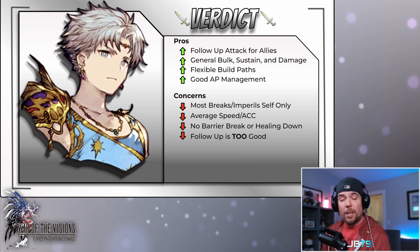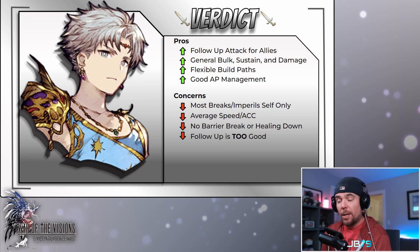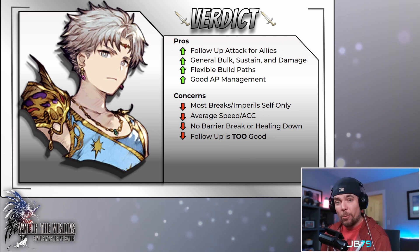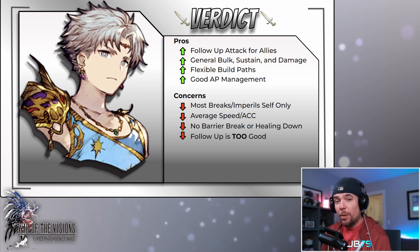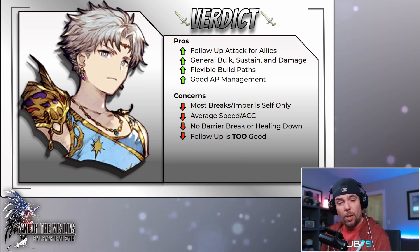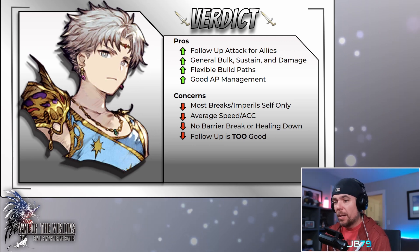My last point is not really a negative for Bartz per se, but more a concern for the game. In my opinion, his follow-up attack for allies is way too good and difficult to defend against. I think this is a problem Gumi is thrusting onto the entire player base by handing out Bartz as a free initial get, and I have no doubts they're doing that to maybe sell a solution down the road. I'm particularly worried about this ability for the cheese that you can build around it in manual play — it's probably my biggest concern for that game mode in the history of War of the Visions. I hope Gumi is working on some kind of TMR or unit that can provide a map-wide field effect to shut off those follow-up attacks entirely.